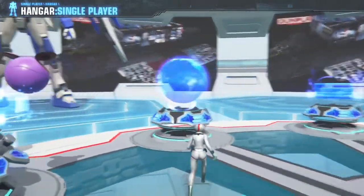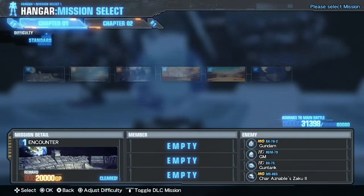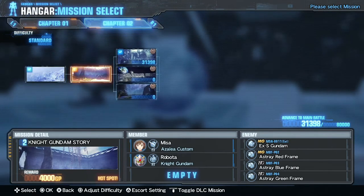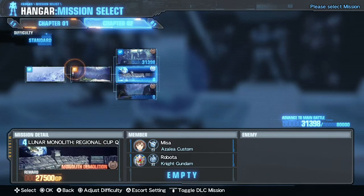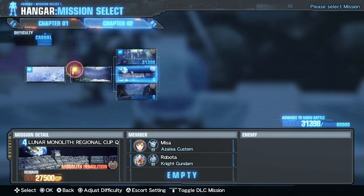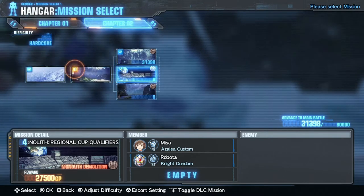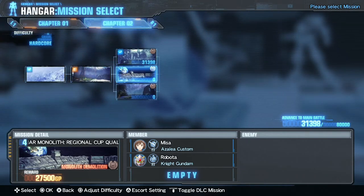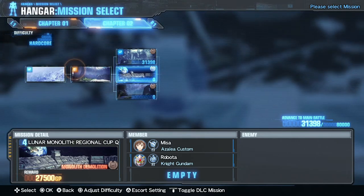The next counter is your main mission area. On the mission counter you've got different chapters going across the top — at the moment I've only got to chapter two. Within each chapter you're going to get individual missions, these are all solo. On the bottom you can change the difficulty of each one: you begin with casual, standard, and hardcore. I'd recommend starting with hardcore straight away — it really doesn't seem that difficult. When you complete the game you unlock extra difficulties, with New Type being the toughest.